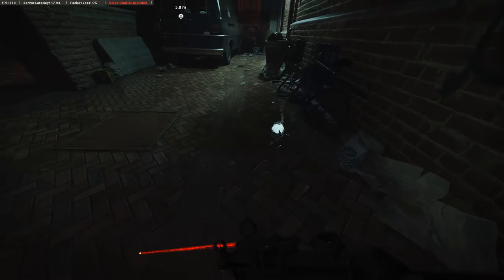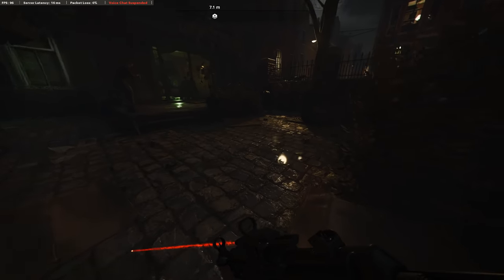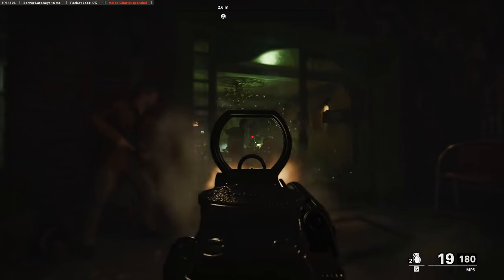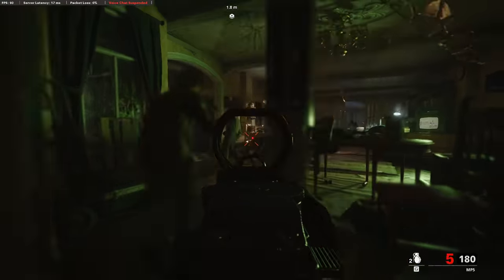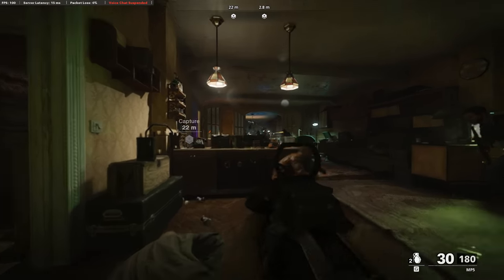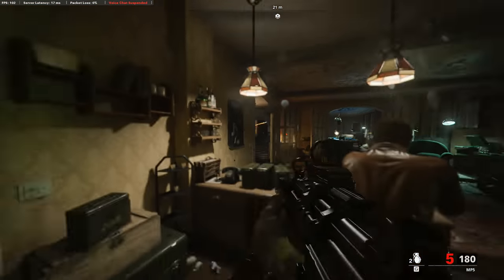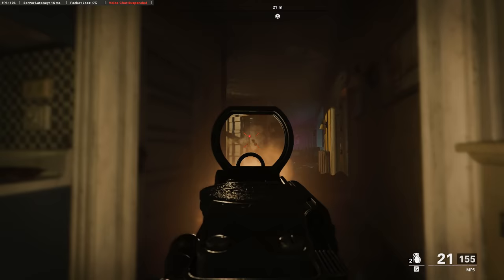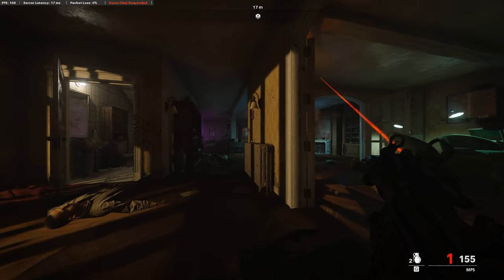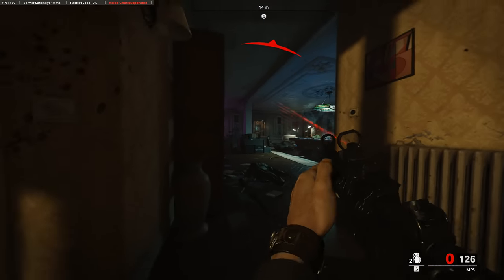First of all, we have Raytracing — the current holy grail of gaming visuals. It's a solution for implementing lifelike lighting, reflections, and shadows into video games. Both Modern Warfare and Black Ops Cold War support this in their single-player campaign, where visual quality is usually something people are looking for. When Raytracing is turned on, you can walk up to windows and see your own reflection. Your character shadows will look a lot more realistic, and not like somebody cut out a bit of black art and stuck it on the wall next to you. It's all rendered in real time, which requires some serious horsepower.